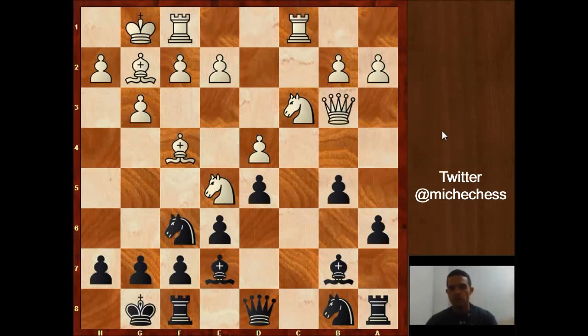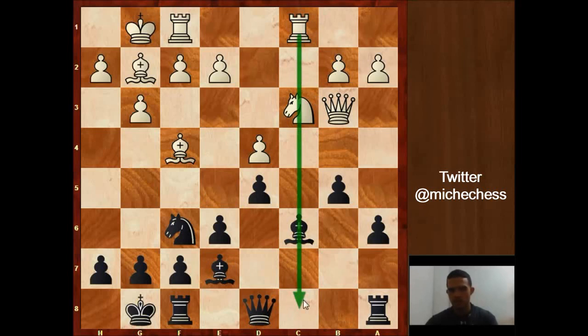Qb3 — connecting the rooks, bringing the queen, looking at the bishop, maybe thinking of something like a4 at some point. Nimzowitsch develops with Nc6, knight takes, bishop takes. Don't forget the bishop on the open file with the rook — there is nothing right now, but there could be something. Keep that in mind. White plays a3, which is probably not a good move.